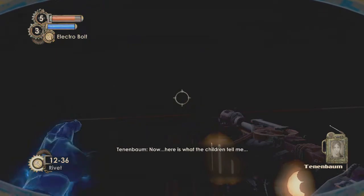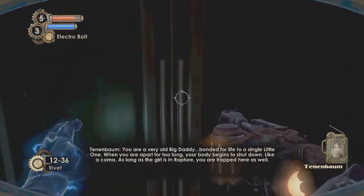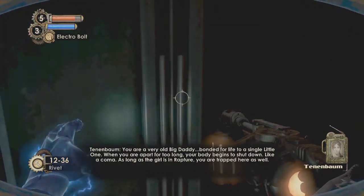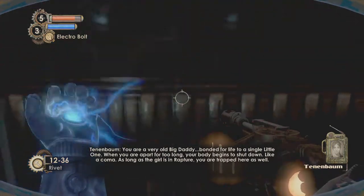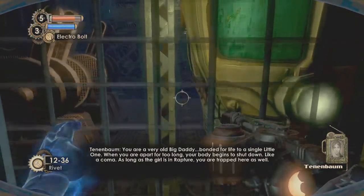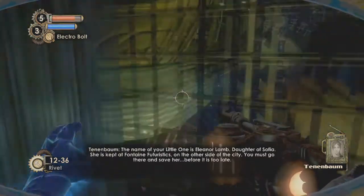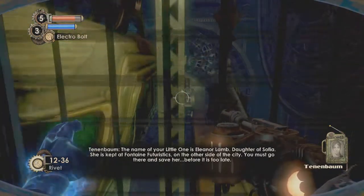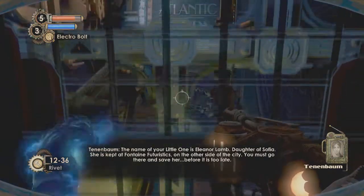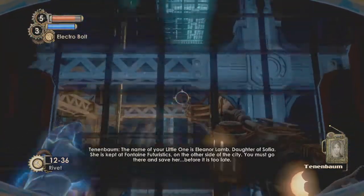They're going to catch up with you. You are a very old Big Daddy, bonded for life to a single Little One. When you are apart for too long, your body begins to shut down like a coma. As long as the girl is in Rapture, you are trapped here as well. The name of your Little One is Eleanor Lamb, daughter of Sophia. She is kept at Fontaine Futuristics on the other side of the city — you must go there and save her before it is too late.